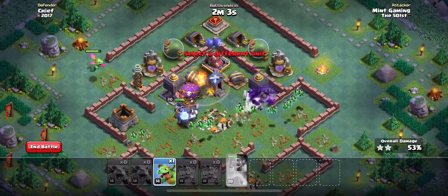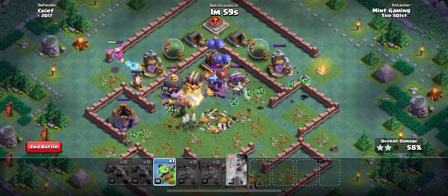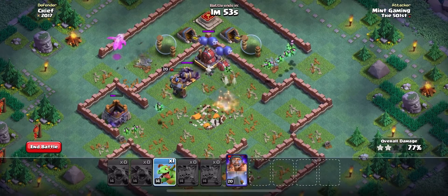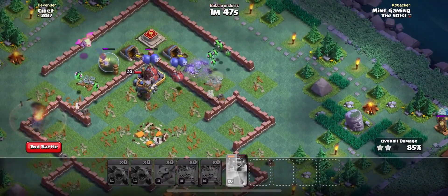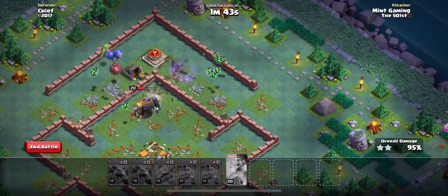Once that attack gets moving up to the right, place the baby dragon down on that army camp, and then try to get it to funnel into that hidden Tesla to take that down. At this stage of the game, you should have enough troops to take down the air bombs — that's really the only last air defense. I got pretty lucky and didn't let my battle machine die.